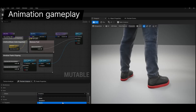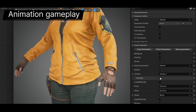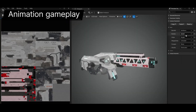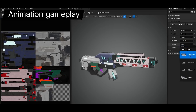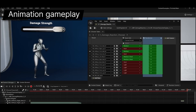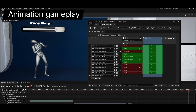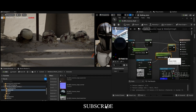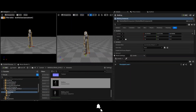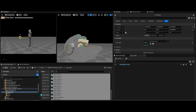Unreal Engine is not alone in this space — Unity, CryEngine, and Godot are among its most notable competitors, each with their own strengths and limitations. Unreal Engine's recent update isn't just an update; it's a statement — a declaration that Epic Games intends to remain at the forefront of digital storytelling, whether in games, movies, or beyond. While its steep learning curve and hardware demands may pose barriers for some, the unparalleled quality it delivers makes those challenges worth overcoming.